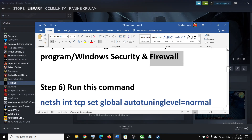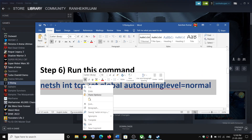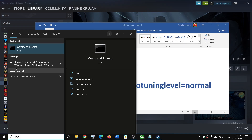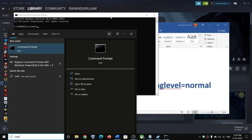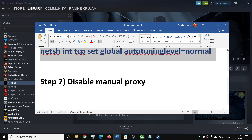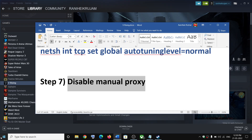The next step is to run a command — the command is provided in the video description. Type CMD in the Windows search box, right-click on Command Prompt, and click Run as Administrator. Click Yes to allow. Paste the command and hit the Enter key. Once done, launch the game.